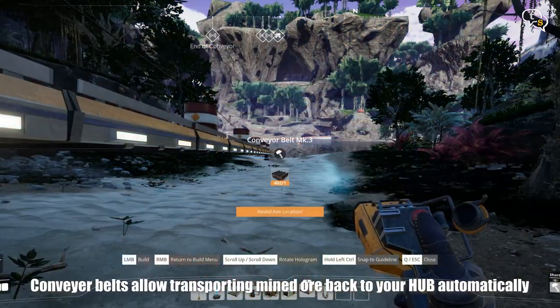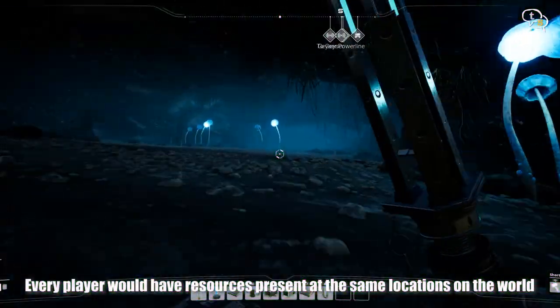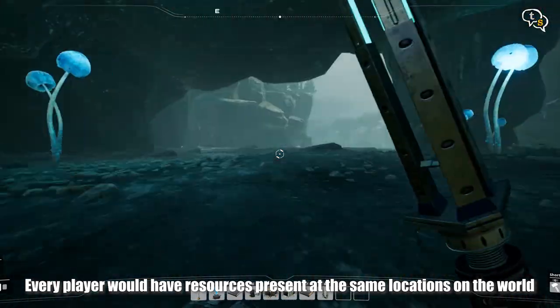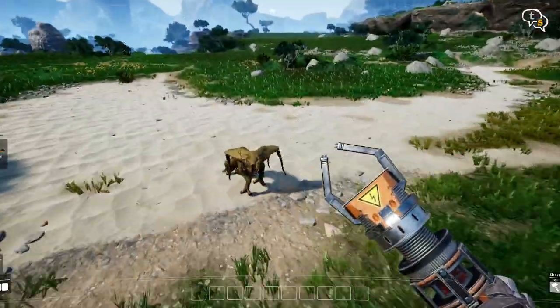Newer technology allows for faster mining and transport of ore to be brought to locations with no access to the same. The world is not randomly generated, but meticulously designed by the developers, sprinkling the right resources with the right amount of resistance by alien creatures, which are not very tough to kill, but are a bit irritating at times.